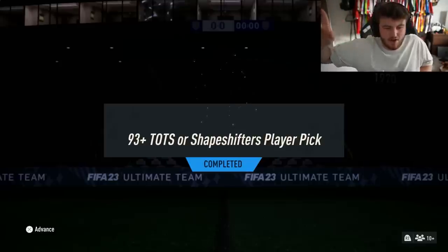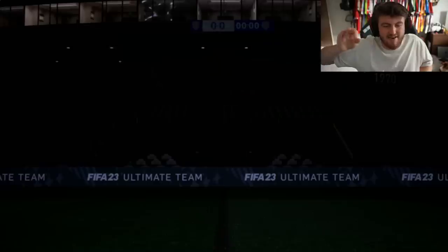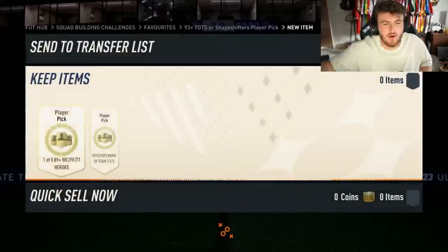EA re-released the 93 TOTS or Shapeshifter Player Pick as well as a Hero Player Pick, and last night released Icon Packs. We're opening a bunch of those in today's video. It's Content Central.